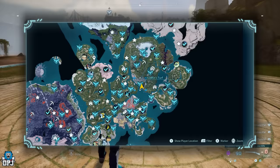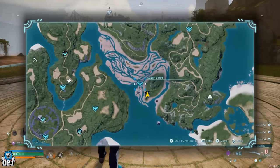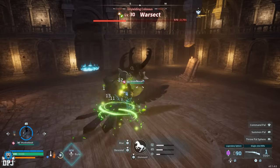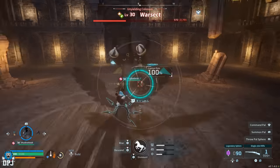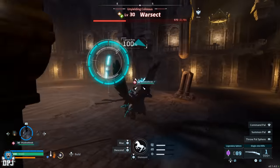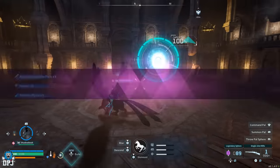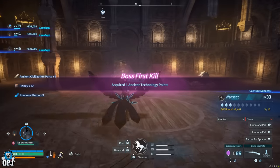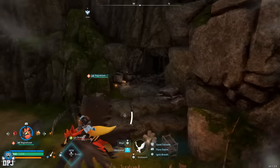Warsect is a level 30 world boss that drops the Legendary Metal Helm schematic. Warsect is weak to fire, so bring fire Pals when farming it. Warsect is found within the Sealed Realm of the Stalwart at coordinates 161, -224.